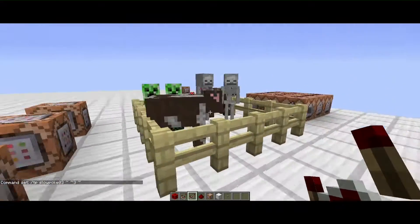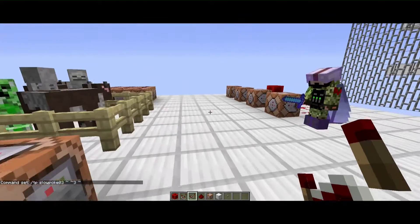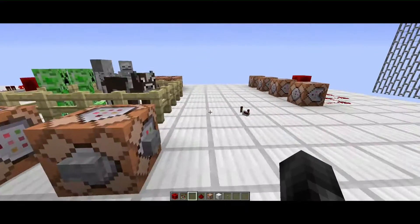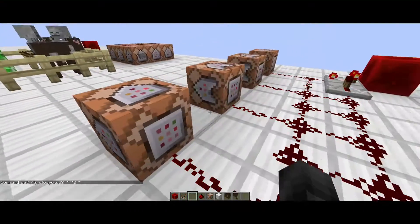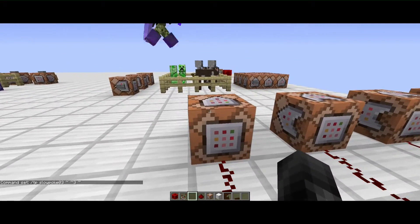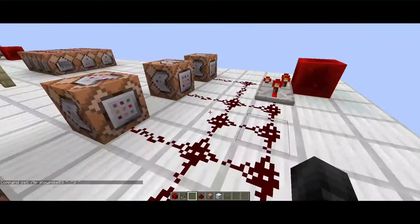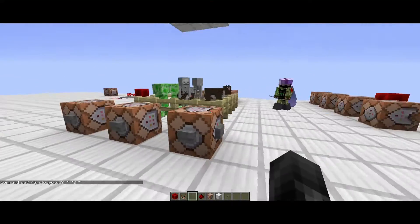`@e` will be any entity — this includes players, mobs, item frames, all the things, and any item drops too. It's only on you though, so it affects whatever entity is targeted.